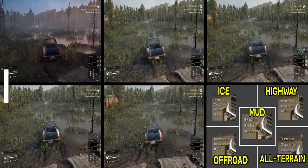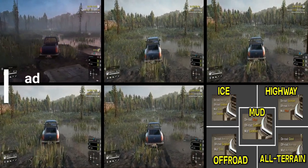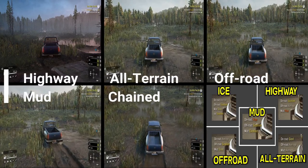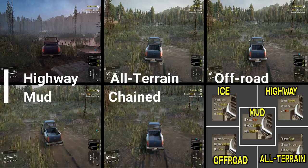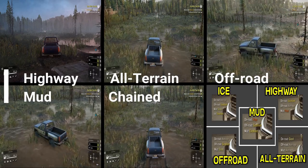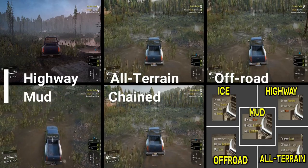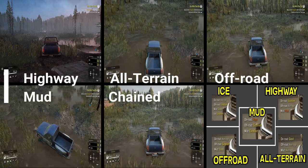From top-left to bottom we have highway, all-terrain, off-road, mud, and chained, with stats on the right. Highway can't get it done at all in mud. All-terrain is struggling to barely move. For all of these we're running all-wheel drive and diff lock. The mud tires are doing fairly well — because we're in mud, so that makes sense. This test was done in Siberia, so it's pretty rough mud.